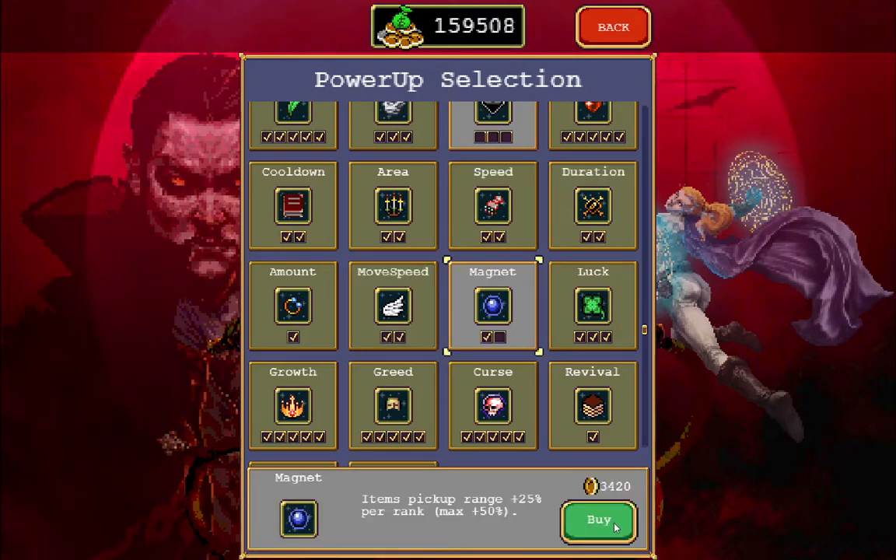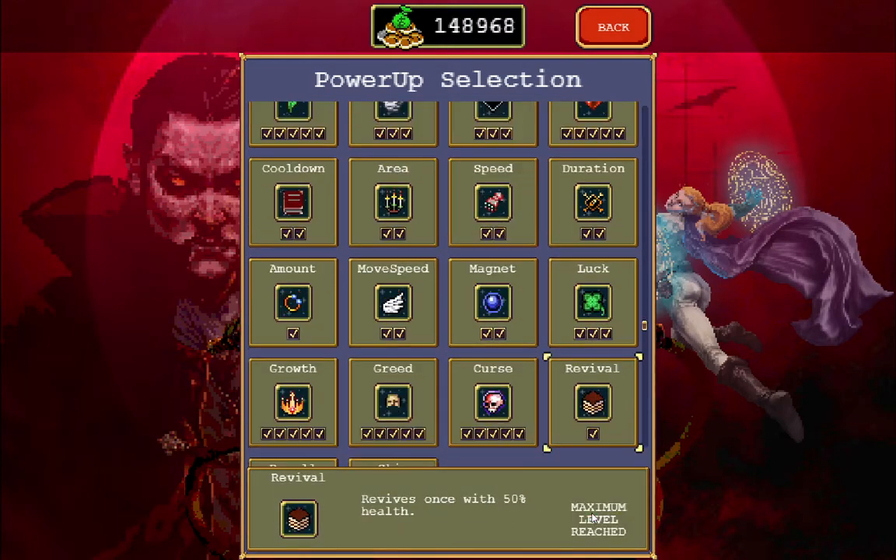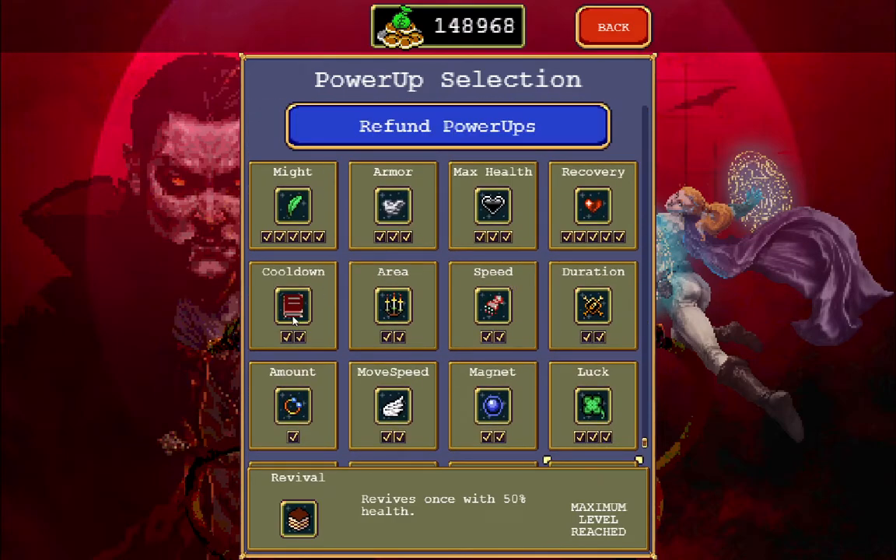Simply buy everything and then go straight for Max Health. As you can see, I didn't use that much gold to buy everything. I actually had a wrong way of buying before, because now I have even more gold than I had before starting the recording, so I think I've done something wrong there.